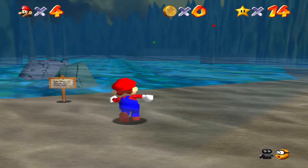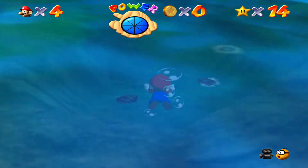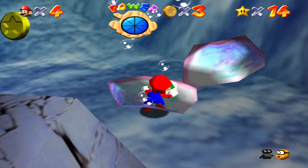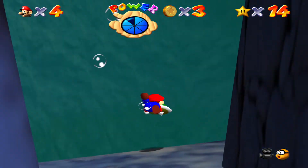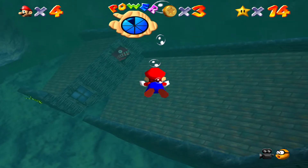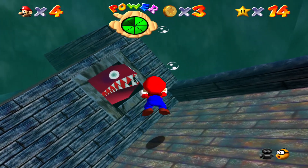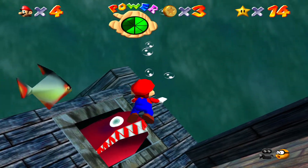So, first water level of the game. Swimming in this game, I have to say, controls very well for a game that came out very early on in the Nintendo 64's lifespan. By the way, to get this shell you can just press your attack button and you will just grab it. It doesn't last very long though. But anyway, as I was saying, for a game that came out so early in the Nintendo 64's life, the swim controls hold up very well.